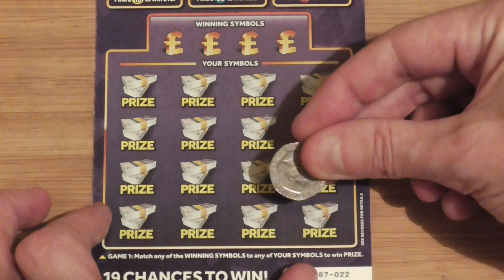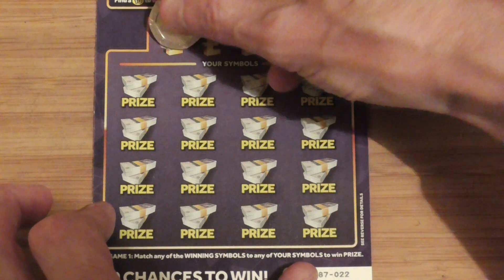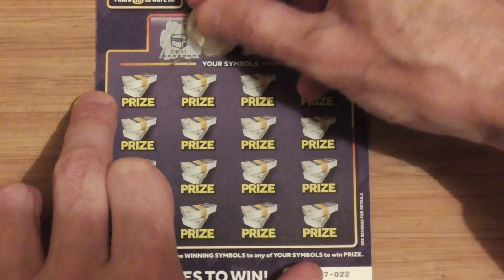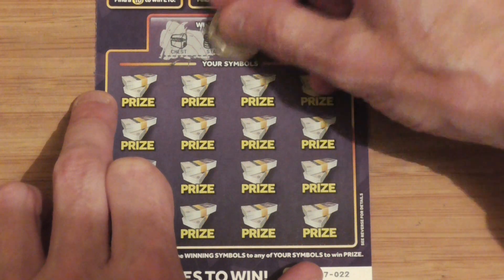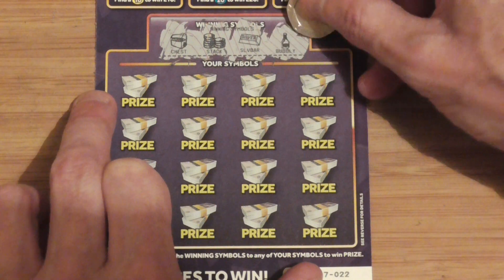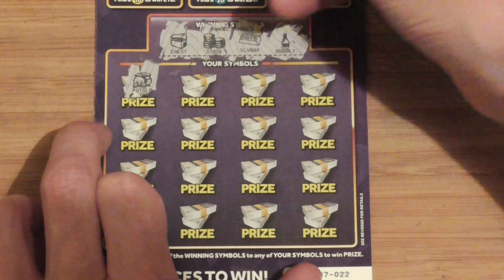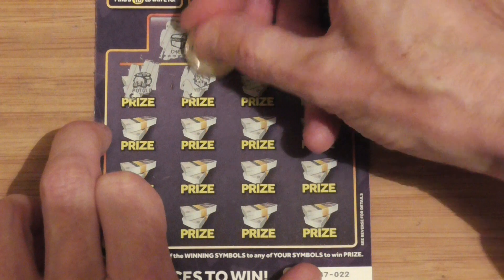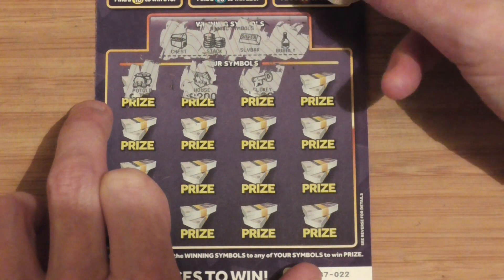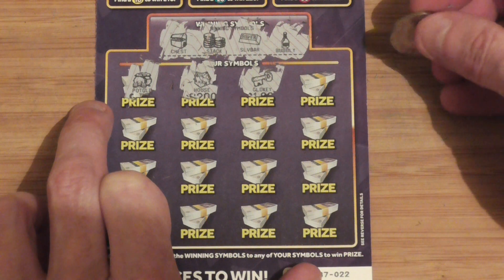For these ones, match any of the winners symbols to yours to win the prize. There's a treasure chest, a set of coins, a silver ball, and a bottle of champagne — the bubbly. There's a pot of gold. A mouse. It's a key.